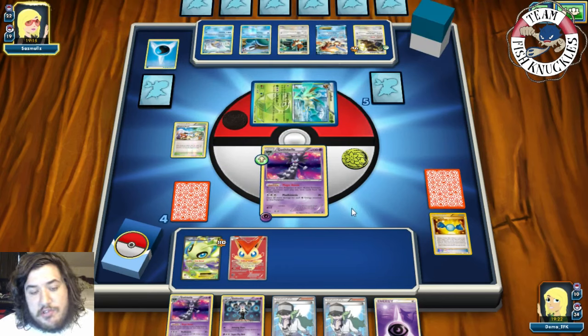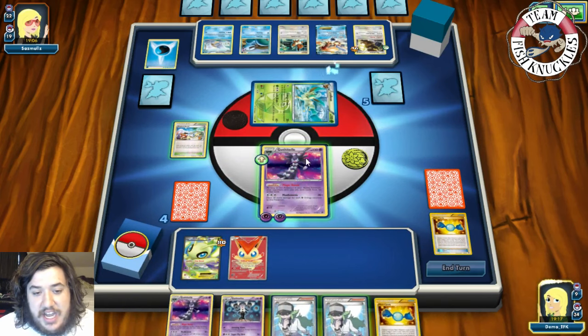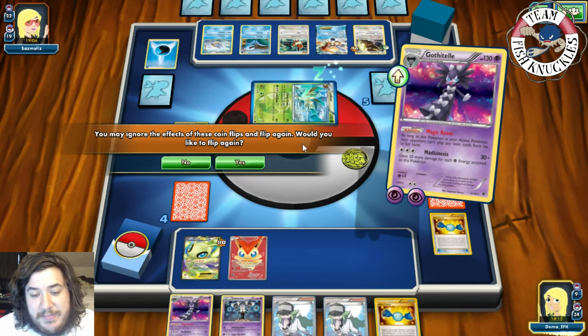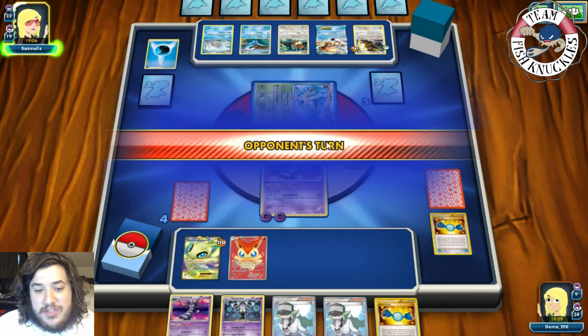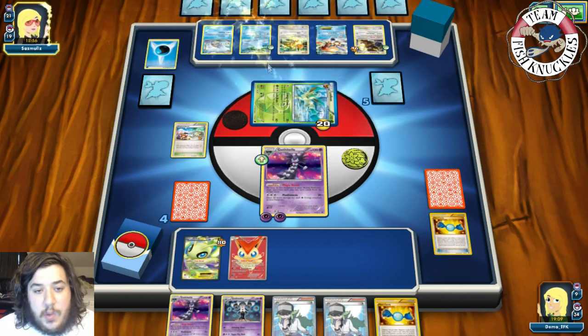The Leafeon wakes up on our turn — can we top deck a Psychic energy? No. So I go for another Deleting Glare — tails — reflip — double tails. 20 then 40 damage coming in — not a knockout but we need to find an energy. We'll probably need to get out another Gothita in case this one gets knocked out. Our opponent goes for Energy Crush for 40. On our turn we get a Gothita — great.